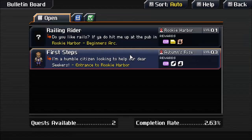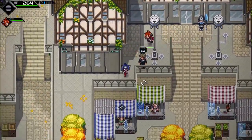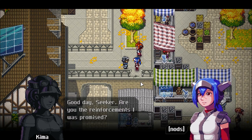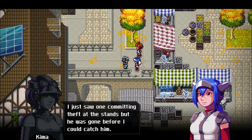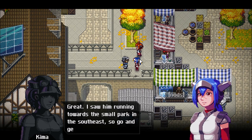Just to check the bulletin board — Rookie Harbor, the beginner's arc, and the entrance. Oh, actually I want to get that. Are you the reinforcements I was promised? Finally! We've got some really pesky thieves at the markets lately, stealing from both the stands and customers. I just saw one committing theft at the stands, but he was gone before I could catch him. I have to remain here and keep watch, so it's up to you to catch him. I saw him running towards the small park in the southeast — go and get that crook.